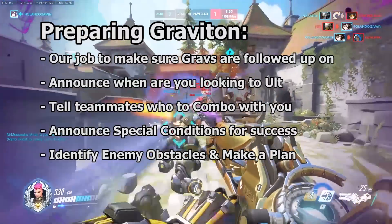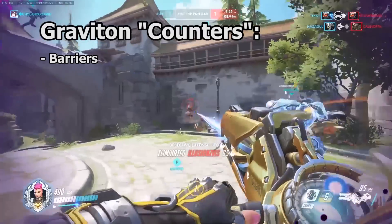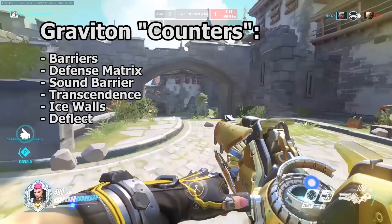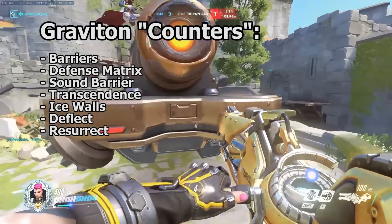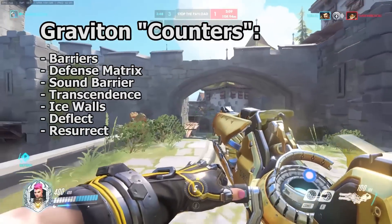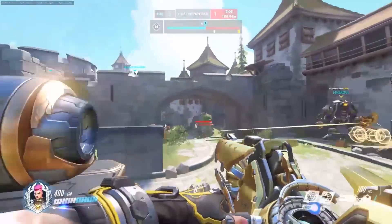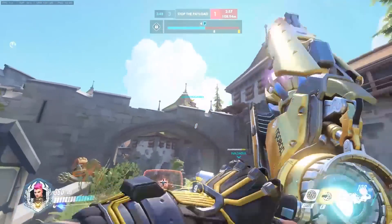Executing a teamfight-winning surge is still possible even without an ultimate to combo with it — make sure your team is aware of what they need to do to make the ultimate work. As part of preparing our ultimate, we need to know the conditions of what can make our ultimate fail. Barriers, D.Va's Defense Matrix, Lucio's Sound Barrier, Zenyatta's Transcendence, Mei's Wall, Genji's Deflect, and Mercy's Resurrection can all counter Zarya's ultimate or make it less effective. Be sure you have a way of dealing with them before you ult. For example, if you know Transcendence is coming, make sure you're comboing with something that has burst damage like Tracer's Pulse Bomb, or that Ana knows to save her Biotic Grenade for the surge.